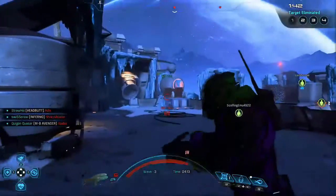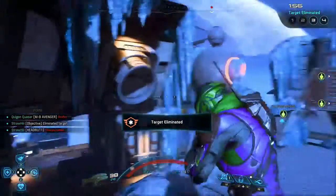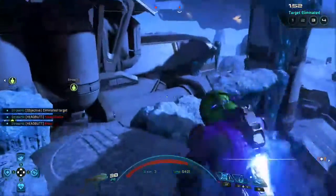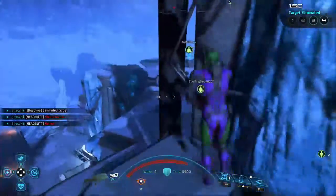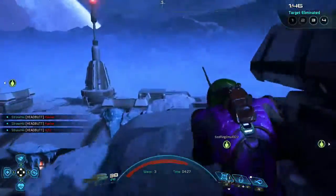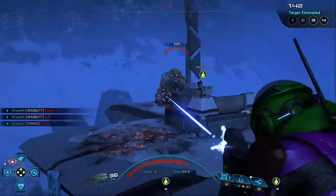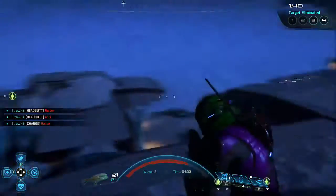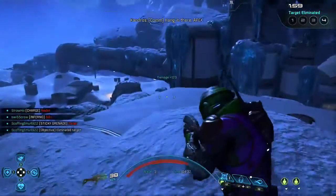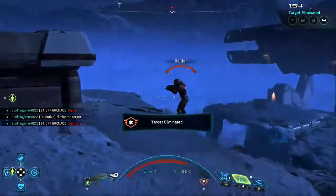I believe that assault rifles that have sort of 40 to 70 damage — this Avenger has about 51 damage, and this is version three; version one has even lower damage — those should have around 120 to 150 damage. They should be buffed to that.